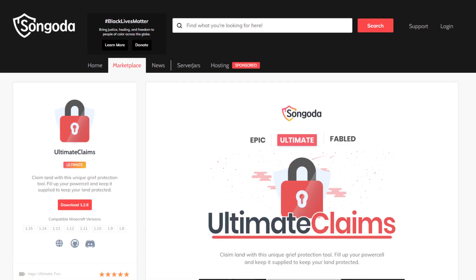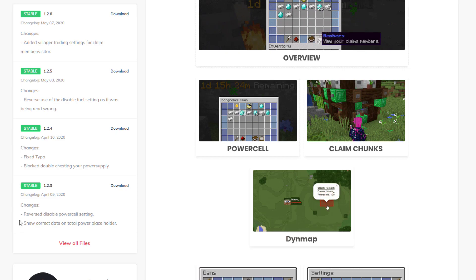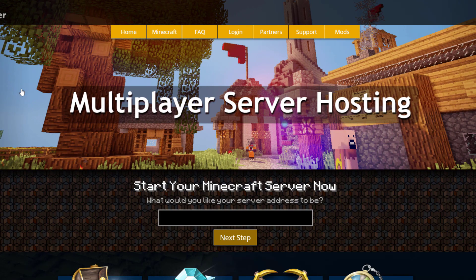If we head over to Songoda, this is where you can download the plugin for free. It's updated from 1.8 to 1.15, so it should work on pretty much all Minecraft versions. The page has loads of great information, images, and down at the bottom we've got documentation and support — hop on their Discord if you do need help. But if you need a server to host it on, check out serverminer.com for the best and cheapest hosting around.